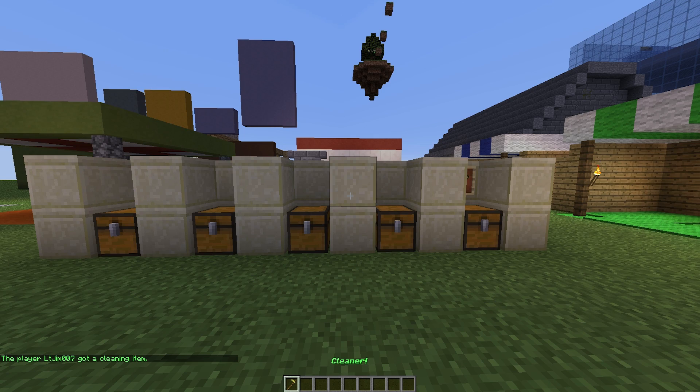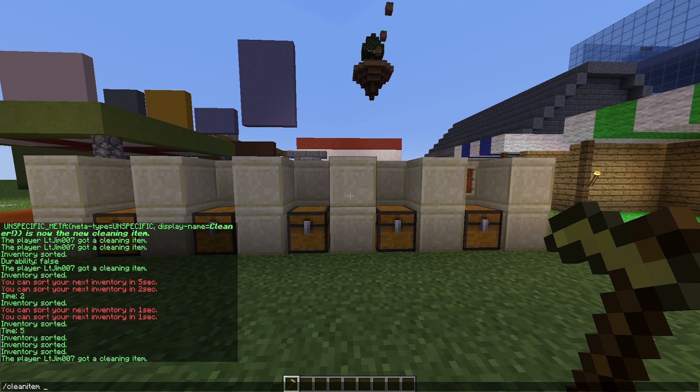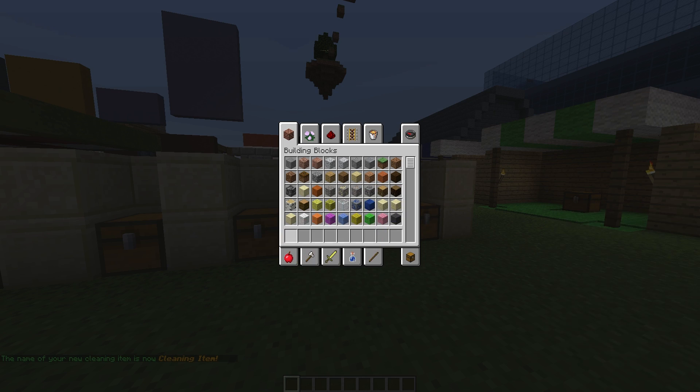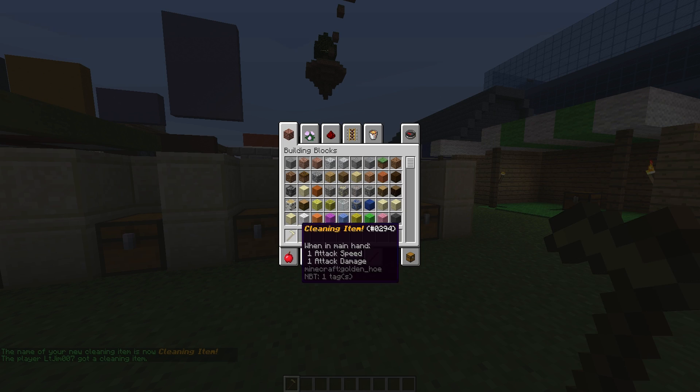You can call it anything you want, and you can change the name by doing /clean item rename. You can use color codes and format codes — for example, change the color to gold using &6, make it bold with &l, and italics with &o. We'll call it 'Cleaning Item!' and if we perform the give command again it will be updated with the new name.